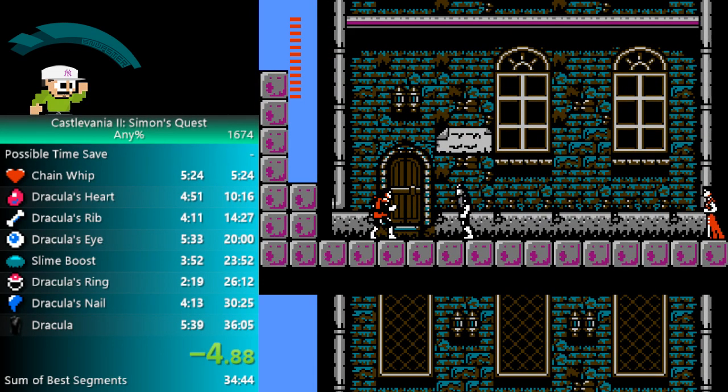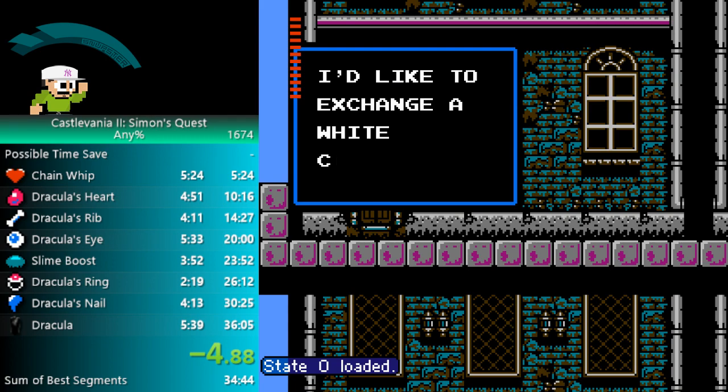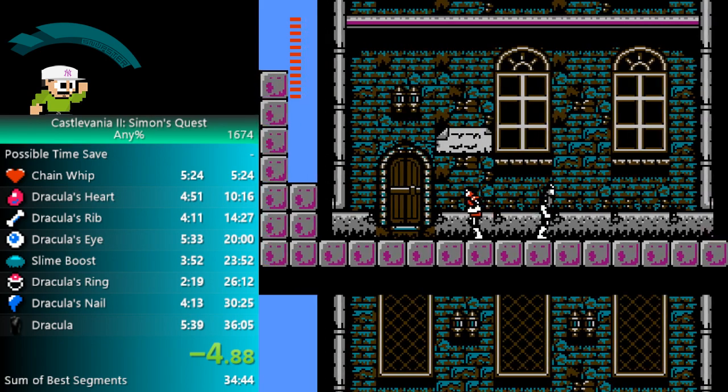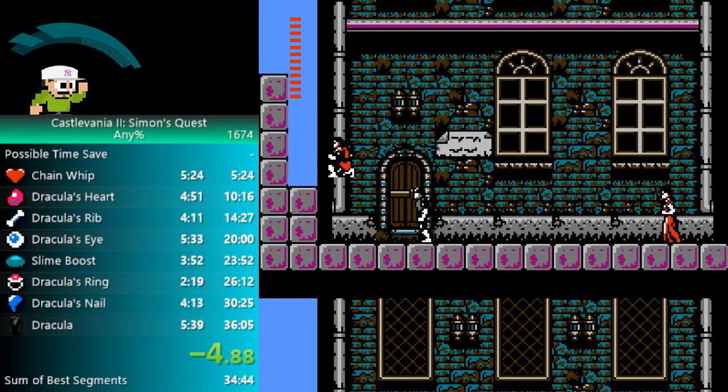Make sure to — I think it is press B only, like the white button, to close this down. Yeah, it's the B button. Jump up, jump down, jump up.